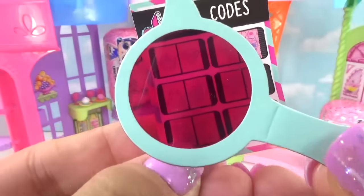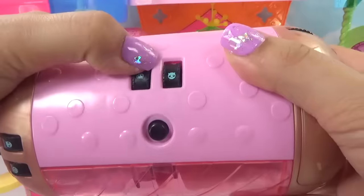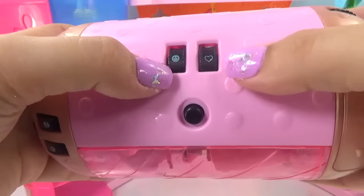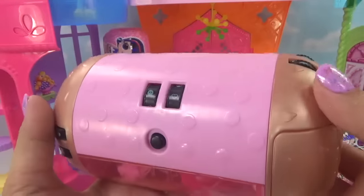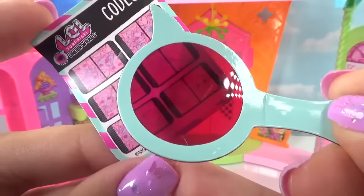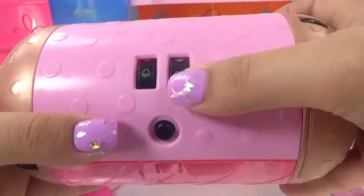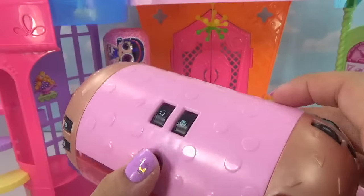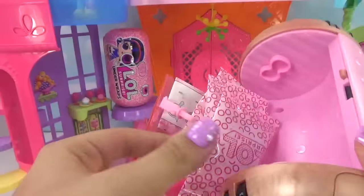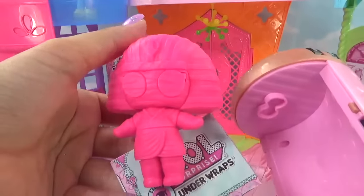Lucky Devil wasn't the code. Let's try fire and ice — didn't work either. Maybe the code is peace and love — not that one either. How about sweet and sour? And the next one is rain or shine. Let's try rain or shine. It opened! Our code was rain or shine, and we've got three blind bags plus our little dolly.